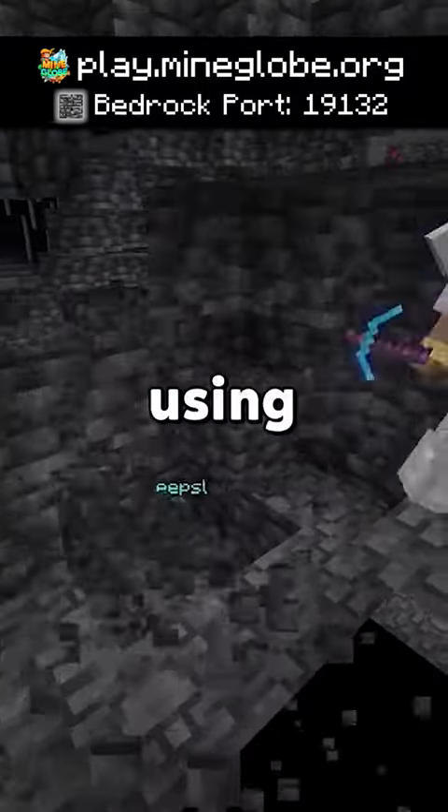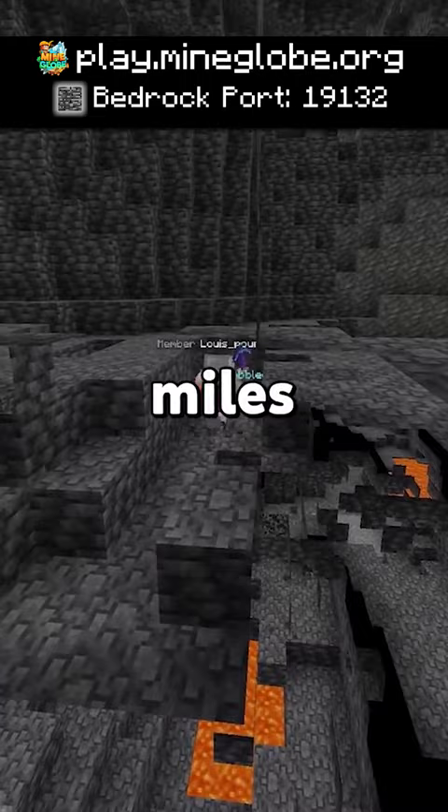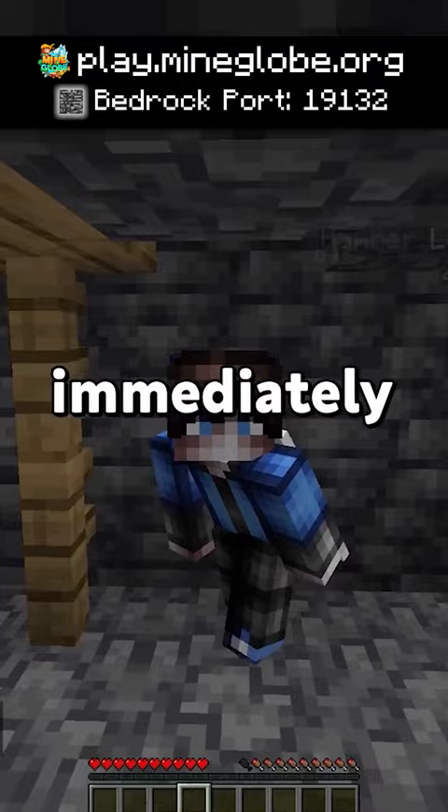I caught this player using an efficiency 1000 pickaxe. This was obviously spawned in by an admin, so I was super confused as to who gave him it. It looked like he was going 5,000 miles per hour, and I also knew that he was x-raying. So I shifted behind this cobblestone wall, but he immediately mined straight to me and ended up slaying me out.